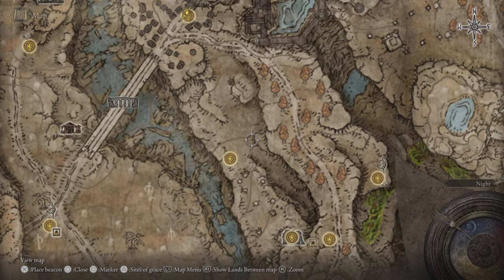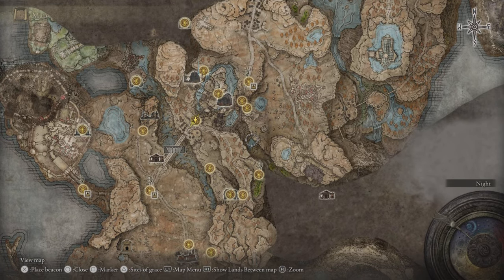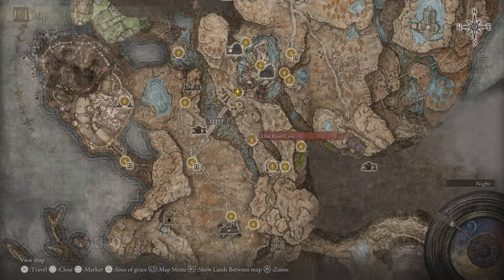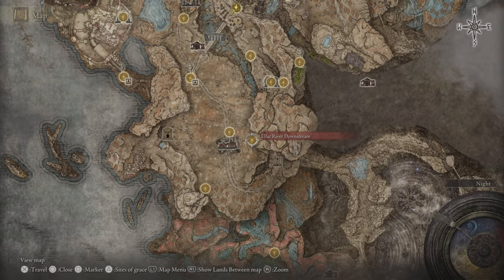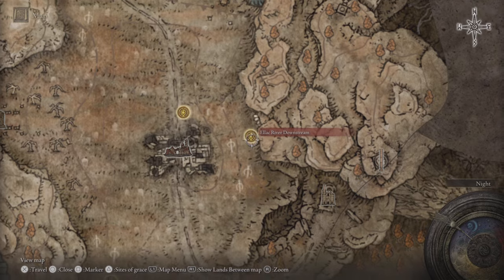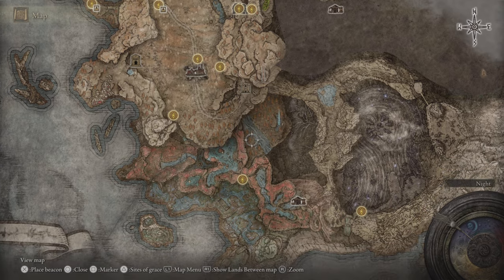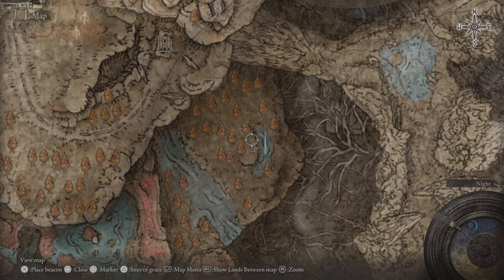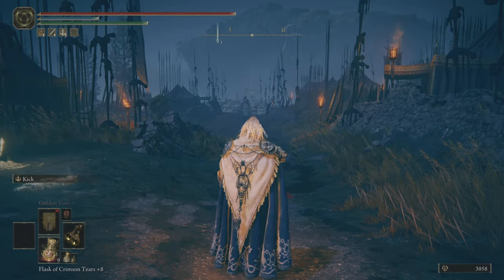On the map, from Castle Front you come around, make your way down to a cave tunnel, and come through to the Elec River Cave site of grace. From there take a left and keep following the path to the Elec River Downstream site of grace. Then keep making your way down to a waterfall - that area, that spot, is where we're going to find the Lightning Perfumer's Bottle.